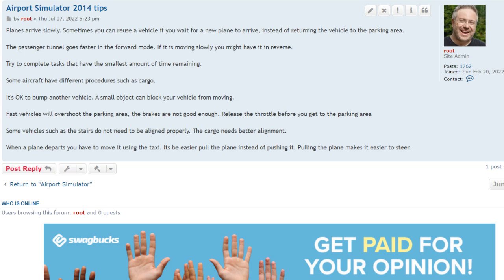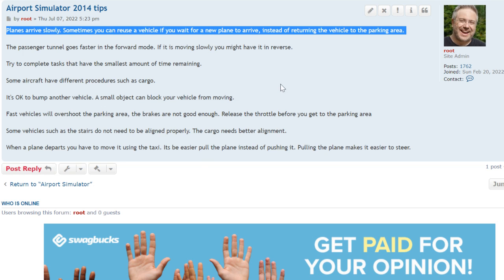Airport Simulator 2014 tips. Planes arrive slowly. Sometimes you can reuse a vehicle if you wait for a new plane to arrive instead of returning the vehicle to the parking area.